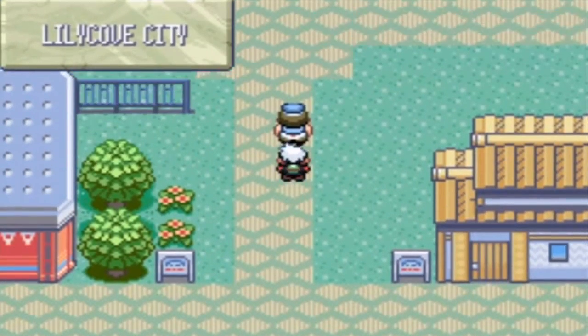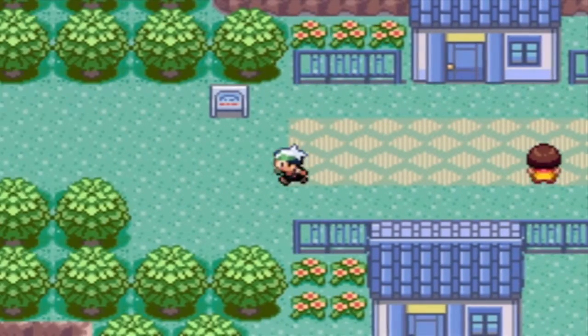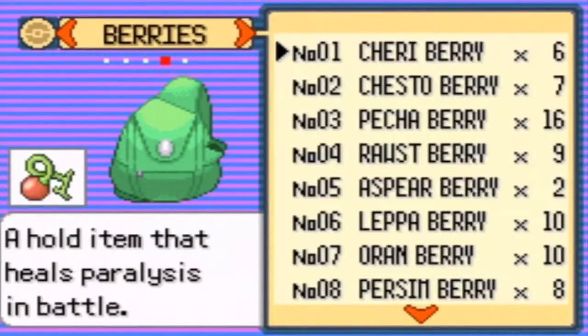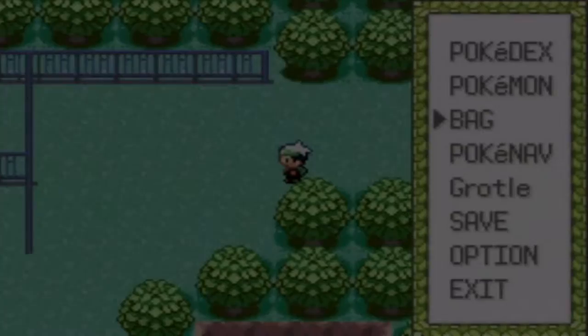So now that we're doing that, I'm going to come back to the Safari Zone because we can actually get into the Safari Zone and actually do stuff. Let's see what bike I have — do I have an Acrobike or the Mach Bike? I have the Acrobike, that's awesome. Okay, that's what I need.